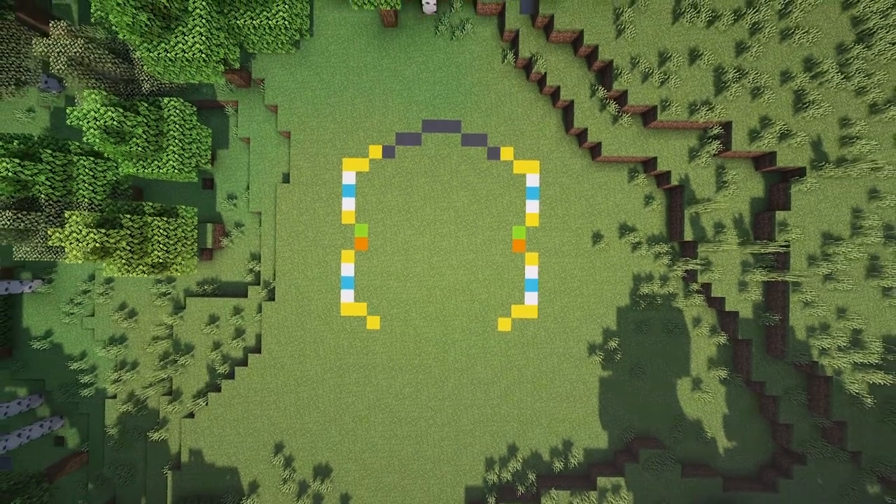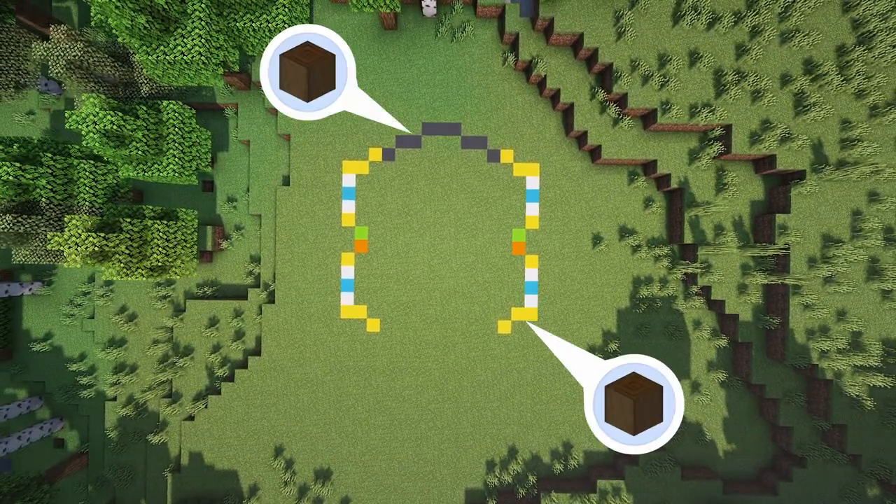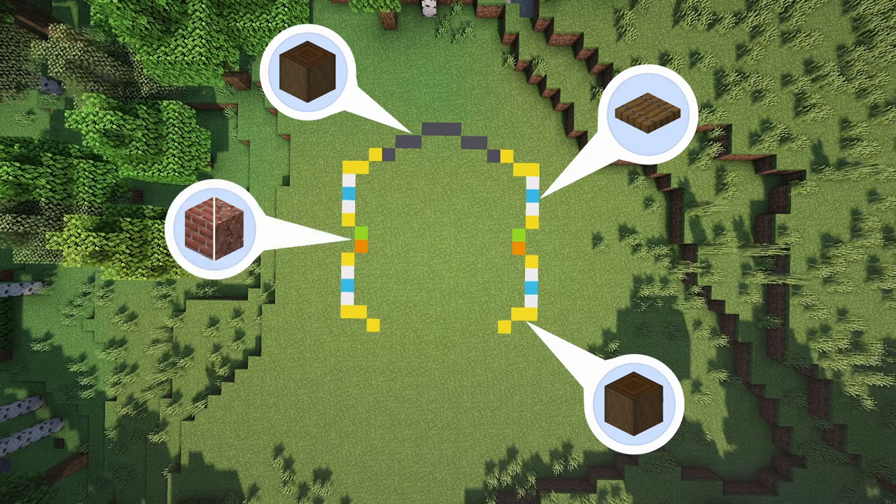First things first we're going to fly in and take a top down view of the dimensions for the build. The yellow and grey blocks will be used for stripped dark oak, the white and blue will be used for spruce trapdoors, and the green and orange will be used for a mixture of brick and granite.